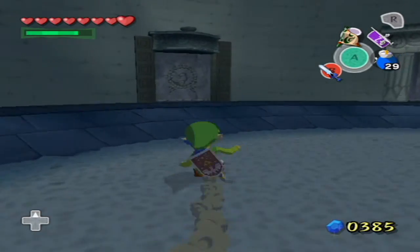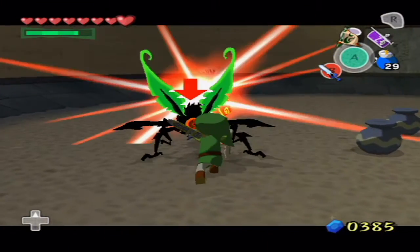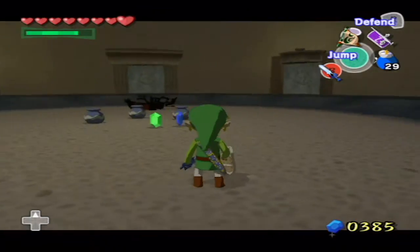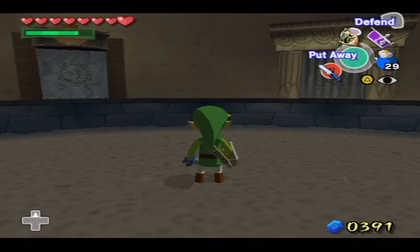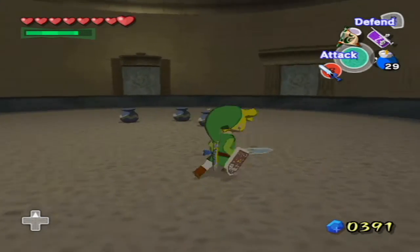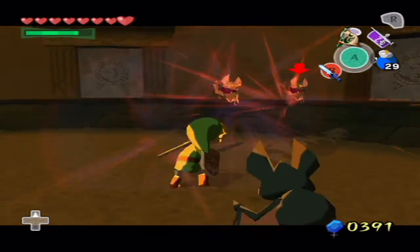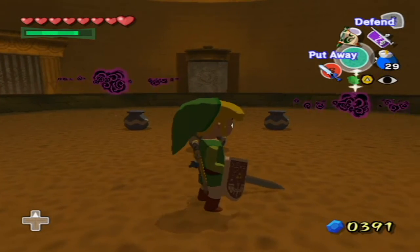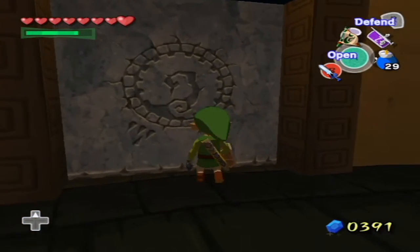Down in here we have a bit of a gauntlet, and now that we have the Master Sword, these guys get taken out in one hit each - they are ridiculously easy now. There are four rooms in this gauntlet, and after you defeat one of them, you get a flame above one of the doors signifying that you've defeated the challenge in it. Later on in the game these get a lot more advanced and harder, but this is our first one so it's pretty easy. We just gotta take out the cheap enemies and the flame will appear over the door - do all four and then we go get something in another room.